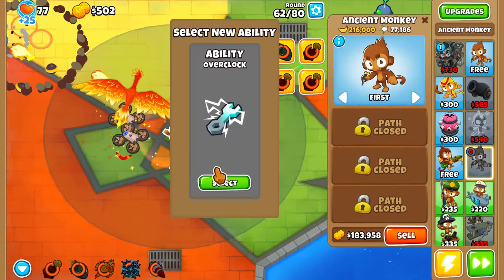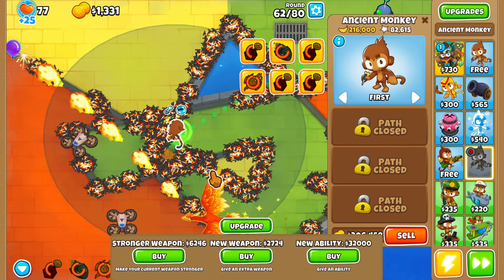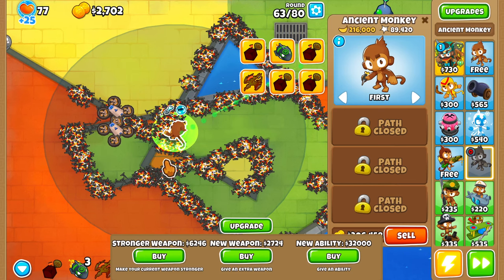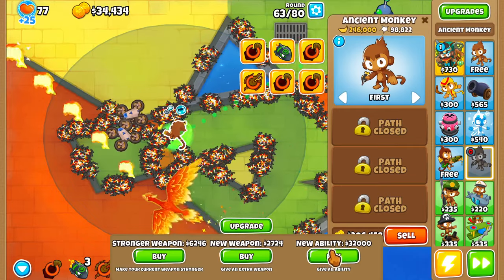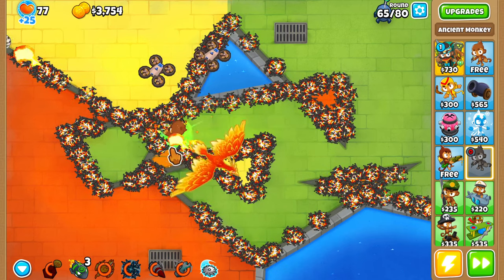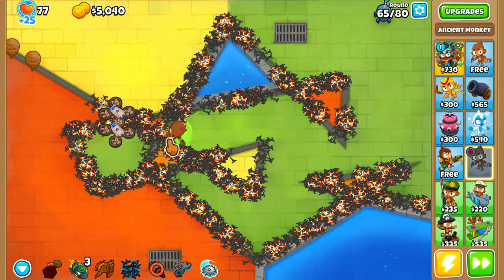We got another Carp of Spikes and we got an Overclock — that's going to be really good. Overclock's great because it's basically a permanent Overclock with full uptime. We really just need to focus on making more money, because if we can make a lot of money we can invest all of it back into the Ancient Monkey and hopefully get to a Paragon sooner rather than later.